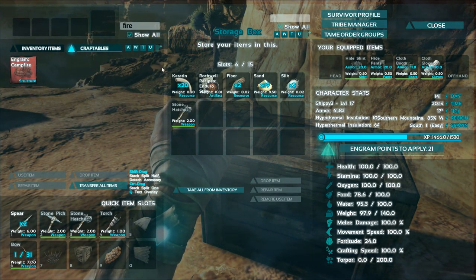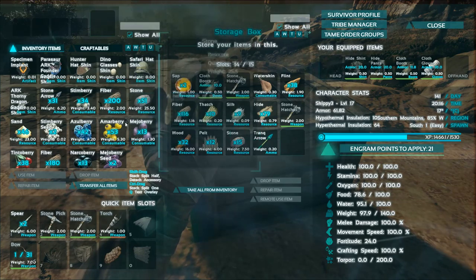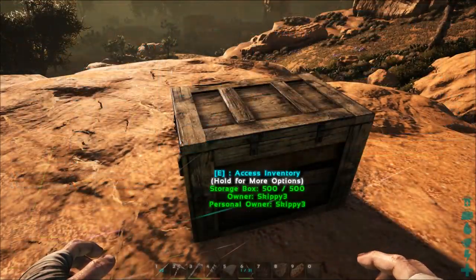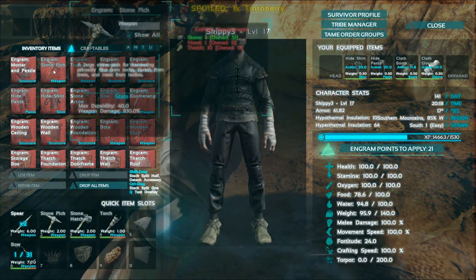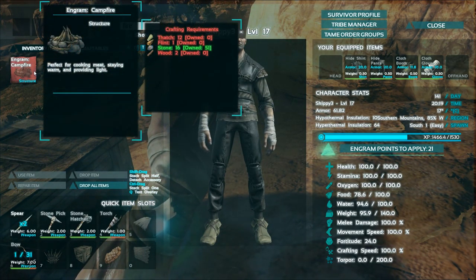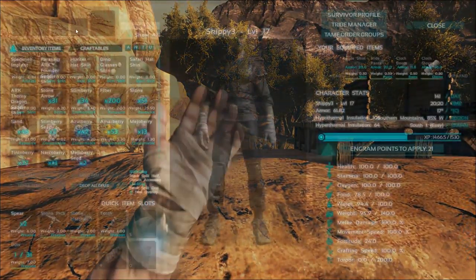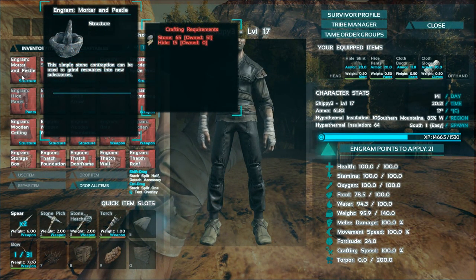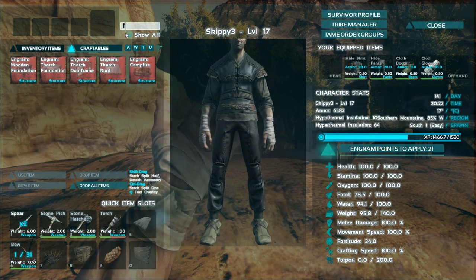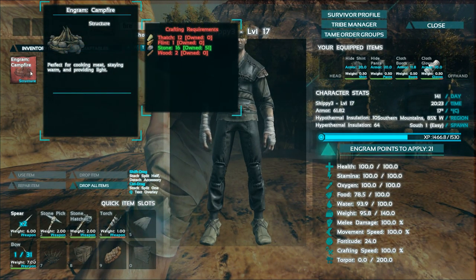I'm going to grab up some fiber here, go over here and grab up the rest of the supplies. We needed fiber and thatch. We should be good. What the hell am I missing? Thatch? All right, let's go get some thatch and then we should be able to make this sucker. Check one more time — what do we need for this as well? Hide. Okay, we do have hide. We need to make the fire. I don't have two wood — I'll grab that when I'm out anyways. Flint? I'm looking in the wrong inventory here, guys.